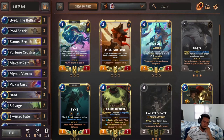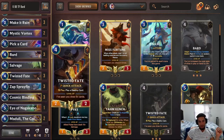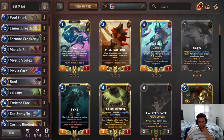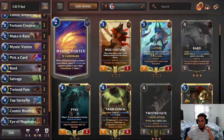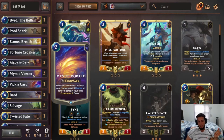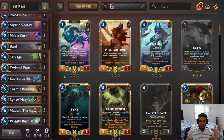In terms of Mulligan, definitely always keep the Bird. I like keeping Twisted Fate early because if we keep Twisted Fate early, it means we can start buffing him with the chimes. So I like Bird, I like Twisted Fate, and I like Esmus. Esmus, Bird, Twisted Fate will be the only cards I will keep. Everything else I think you can kick away. Maybe Mystic Vortex you can keep if you're not going against an aggressive deck, but I'd rather just kick it away as well. So Bird, Esmus, Twisted Fate, and then kind of go from there.